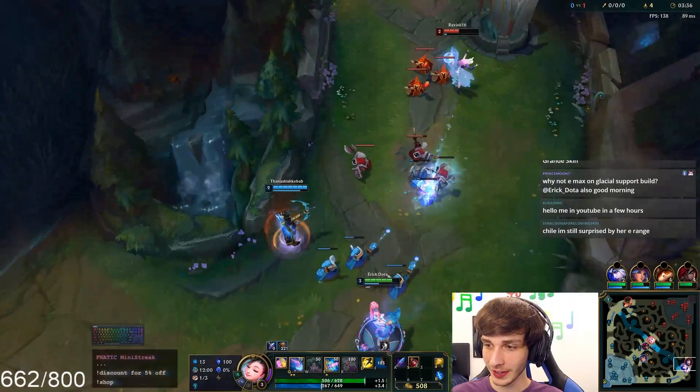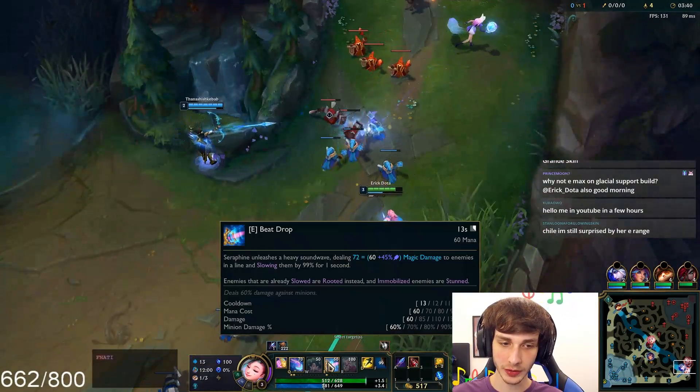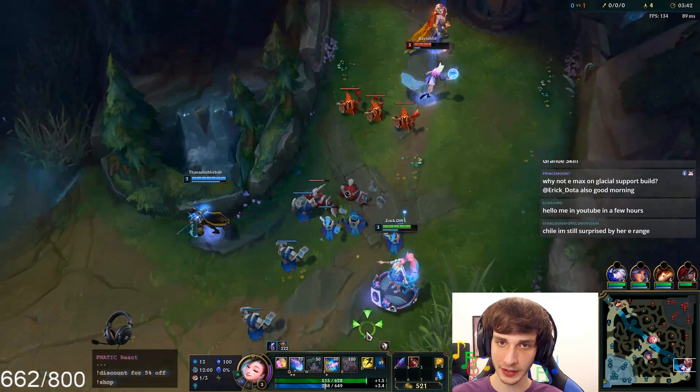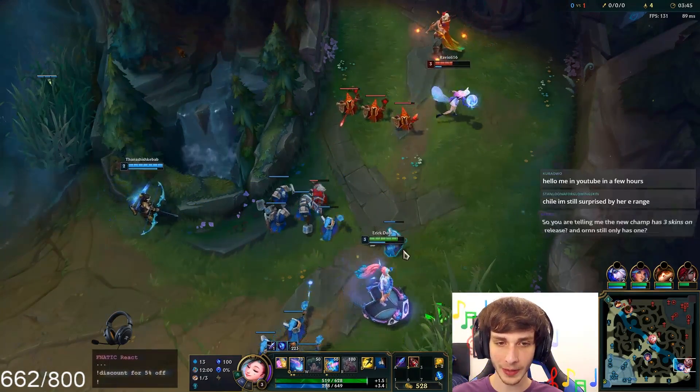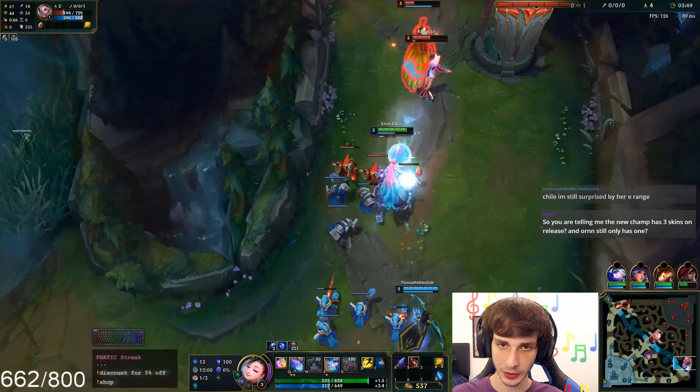Why not max E on Glacial Support? The root duration doesn't go up — that's the main thing. You only use it really for the root. The cooldown does go down, but I think you just want to get the damage from Q regardless. I think Q is better.